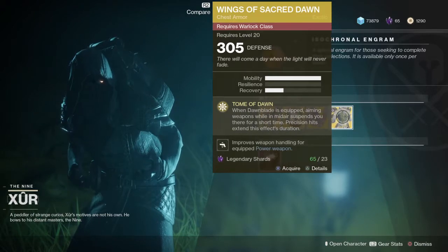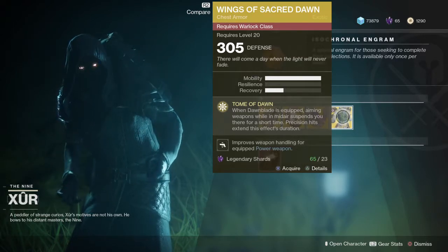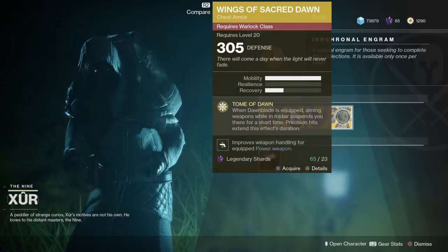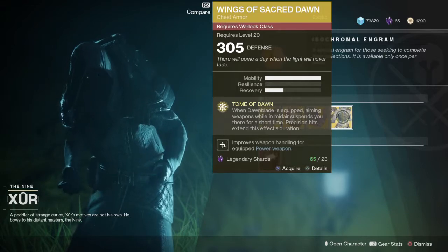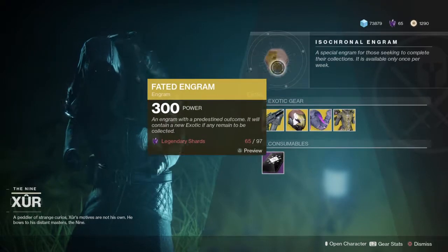And lastly for the Warlock, we have Wings of Sacred Dawn. Storm of Dawn: when Dawnblade is equipped, aiming weapons while in midair suspends you there for a short time. Precision hits extend the effect's duration and it improves weapon handling for equipped power weapons.